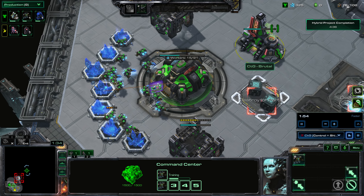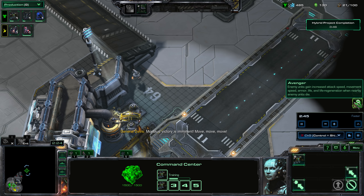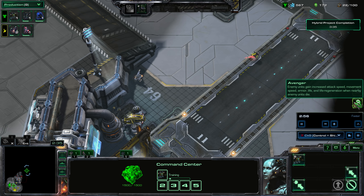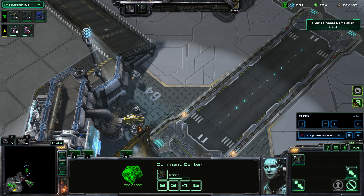Let's talk about the mutators. Avenger buffs enemies whenever their comrades fall in battle. So if there are 10 enemy units in a group and we kill one, one of the remaining nine will be stronger. If we kill five, the remaining five will be stronger. If we kill nine, the last one can be buffed up to 10 times and will be really huge — that's how you can tell it has Avenger on it.